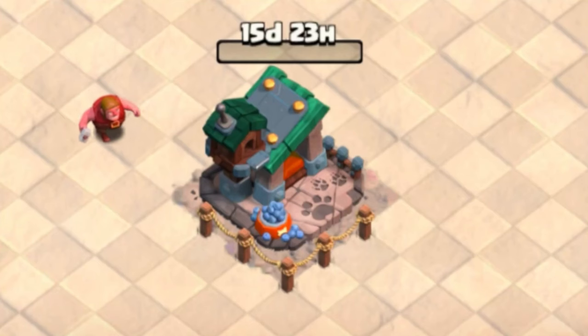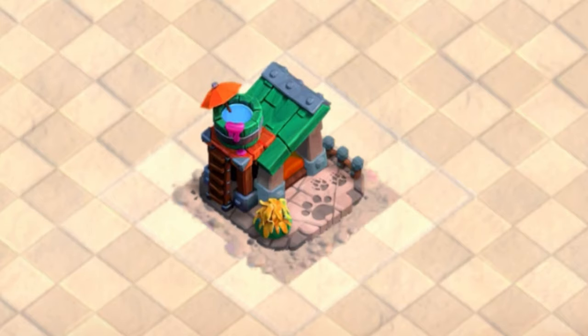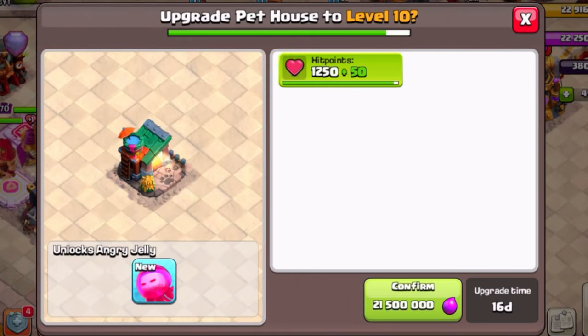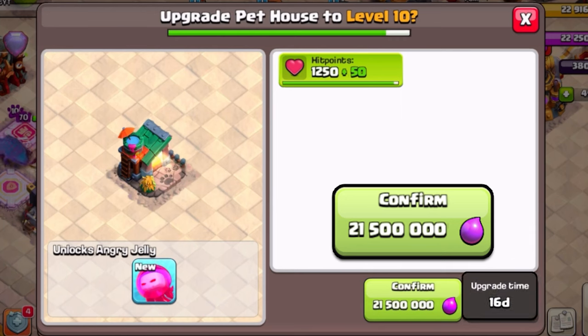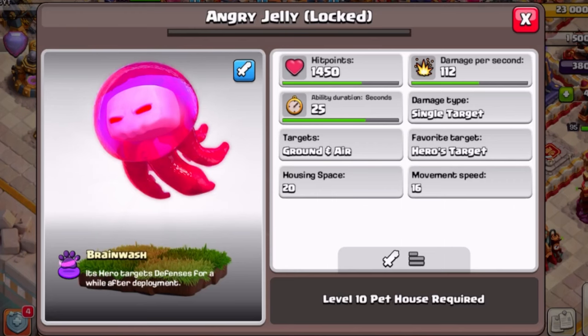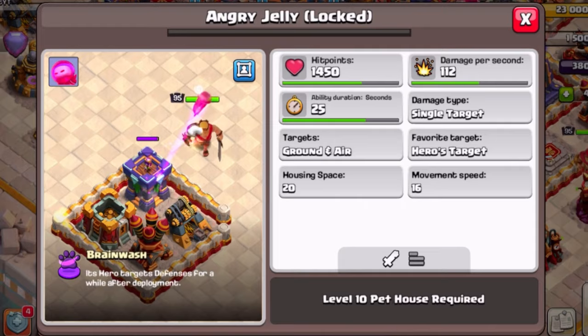Let's start by unlocking the new pet and giving you its stats. At Town Hall 16, you will be able to take your pet house to level 10. To upgrade the pet house to level 10, it will cost you 21.5 million elixir with a 16-day build time, which will unlock you the level 1 Angry Jelly.